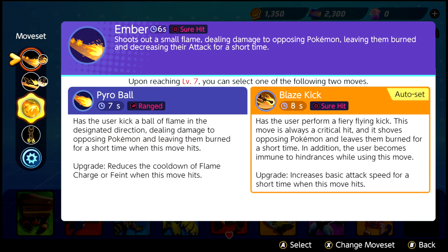At level 7, pick Blaze Kick over Pyro Ball. Both moves are solid, but Blaze Kick will allow Cinderace to stay attacking from afar a little bit easier.